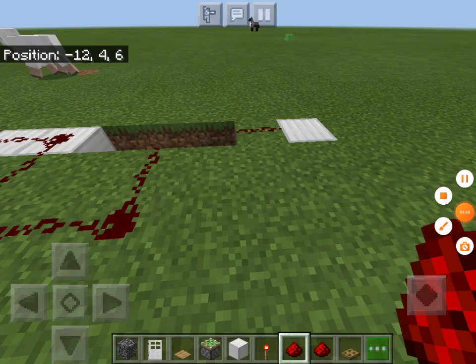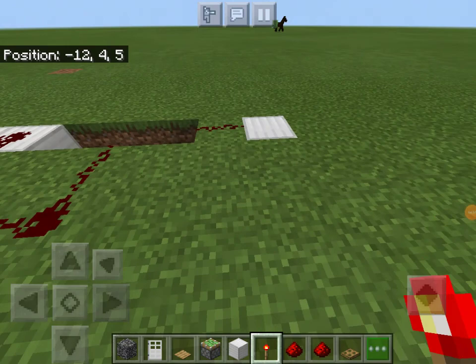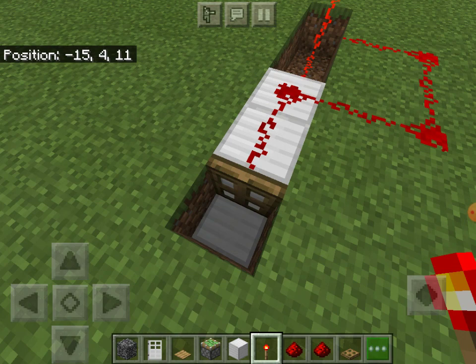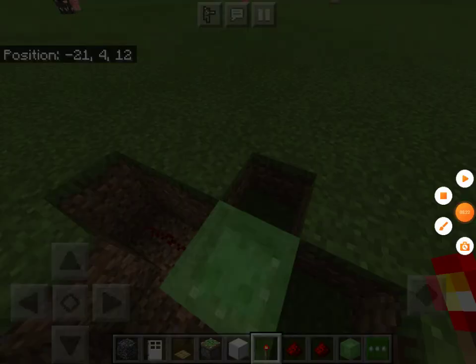Okay, so this one is very similar to the one I did previously. Basically, of course you can hide it better, but what you have to do is place a redstone torch. What it would do is — let's say that redstone torch is a bit closer — if you were standing on this trapdoor or something, you would immediately drop through. For some reason I have a block there, but yeah, that's the door.